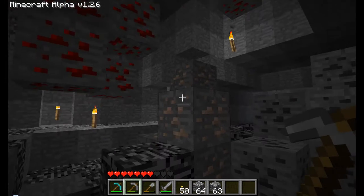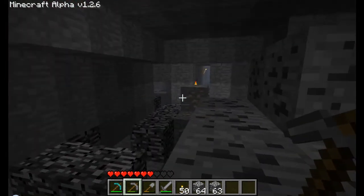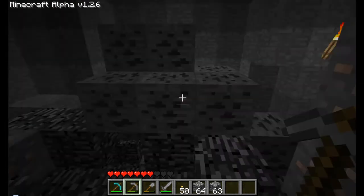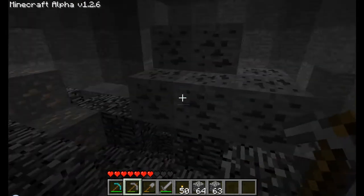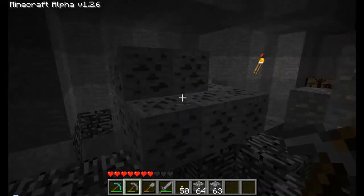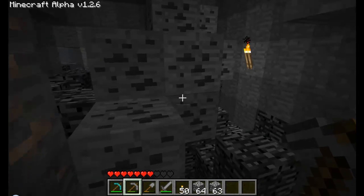So you can see a big old coal, lots of iron, lots of redstone. There's basically three deposits of iron, two deposits of redstone, and a nice big old chunk of coal. Pretty much the biggest I've ever found, so I figured I'd share it.